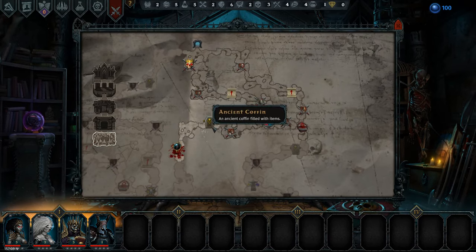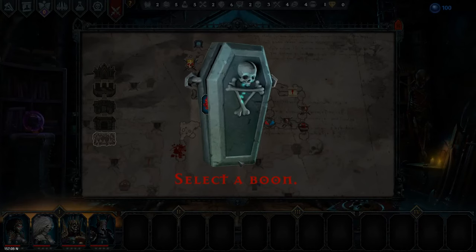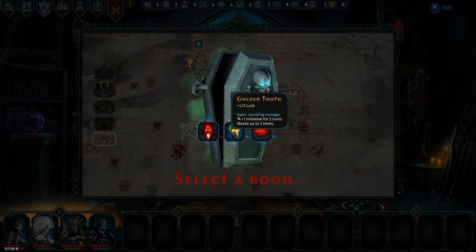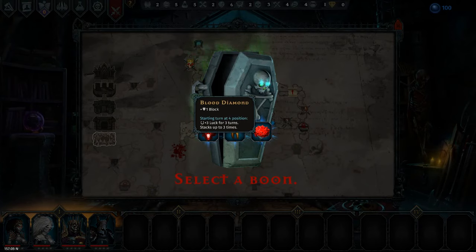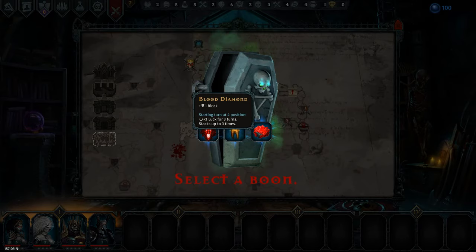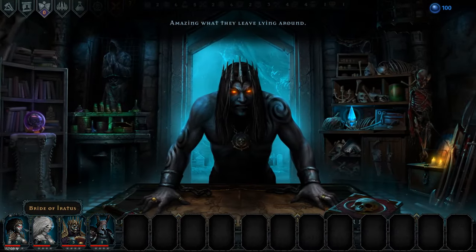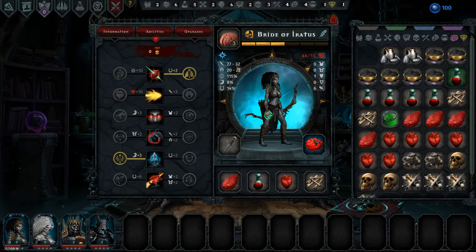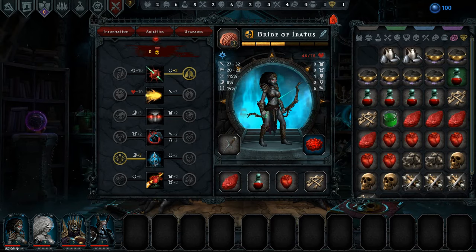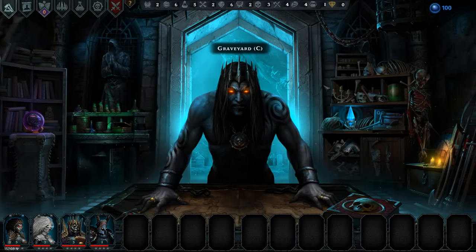Alright, let's go get our ancient coffin here. Plus 5 evasions, starting turn at position 4, plus 4 vigor for 3 turns — that's pretty good. Plus 5 luck. On receiving damage, plus 1 initiative for 2 turns. And plus 1 block, starting turn at position 4, plus 3 luck for 3 turns. We only get one of them though. I think I'll grab the blood diamond and stick it on the bride here — give her one ward, one block, and she also gets the plus 3 luck. I think that will be pretty good.